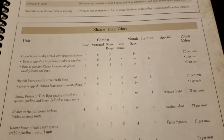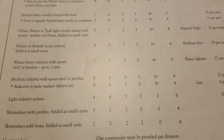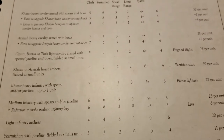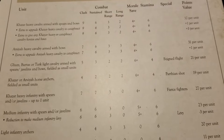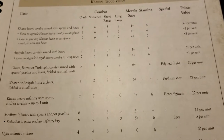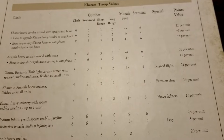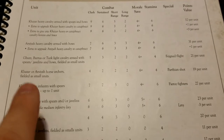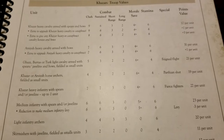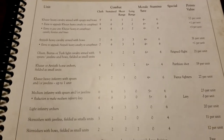Jumping into the light cavalry, we can run Guz Bertas or Turk light cavalry armed with spears, javelins, and bows as small units — another great all-around unit that can do multiple things. They have a long-range stat of two and come with feign flight for 21 points. Outside of the army composition restrictions, there are hardly any other restrictions in this list, which is nice — we can have a lot of these units with solid special abilities in whatever quantities we can afford.